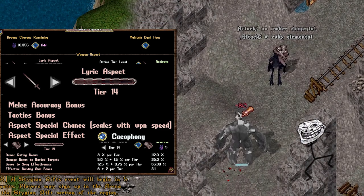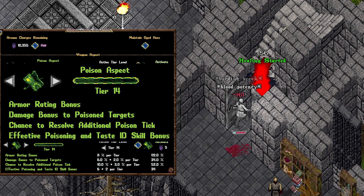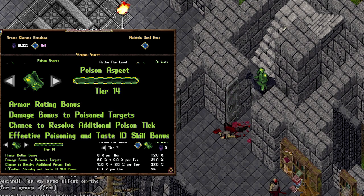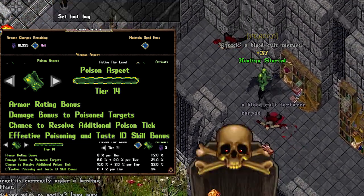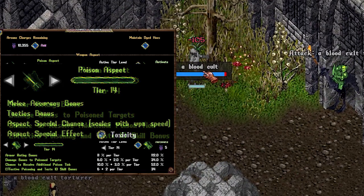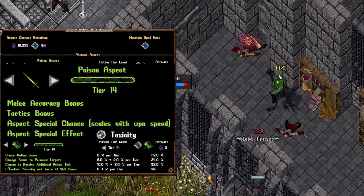Next up is Poison, the current flavor of the month aspect. Poison recently went from zero to hero when the poison kits were introduced and the aspect itself was reworked. First, it gives you a damage bonus to poisoned targets. There is also a chance to resolve additional poison ticks, creating a nice burst of damage. Lastly, it gives you more effective poisoning and taste ID, giving more damage with your poison abilities, some necro abilities, mana and stamina regain from food, and even swing speed if you're a dexter. The weapon proc is Toxicity, a 6-tile AoE damage that also resolves some poison ticks already on the creature.